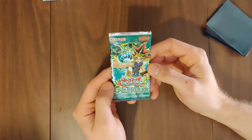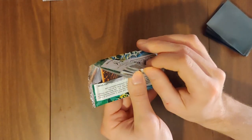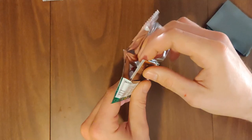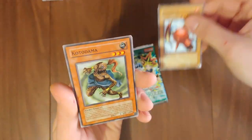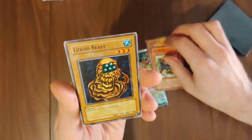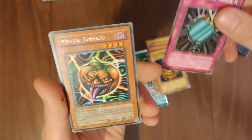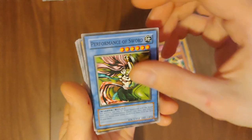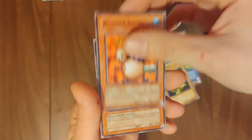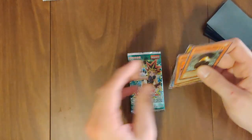I'm going to start with my first Spell Ruler pack, right player Paul on the right side of the screen. Got a Tyrant 2, Kodama, Liquid Beast, Fairy's Sanmere. What's behind here? We got a Mystic Tomato. Performance of Sword, Slot Machine, Weather Report, Ceremonial Bell. First Spell Ruler pack — that's one of the first cards going on. That's good.